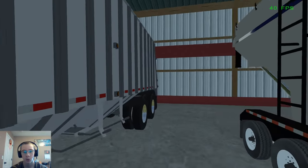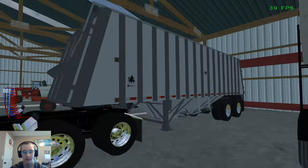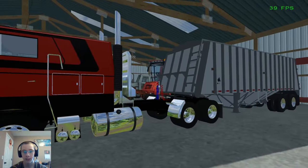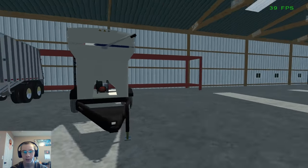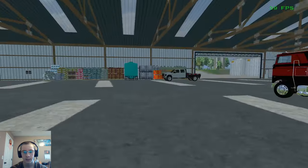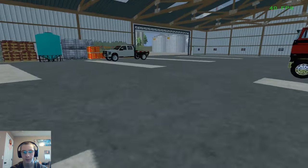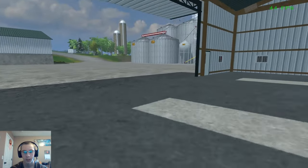We have the Duke Farming Peterbilt 352 hooked to the Merit Super B tow trailer - there's a lead and a follow in the packet. Here we have the Meridian 375 RT tender trailer, and then over here we have our headers.